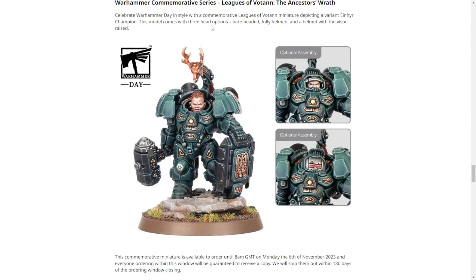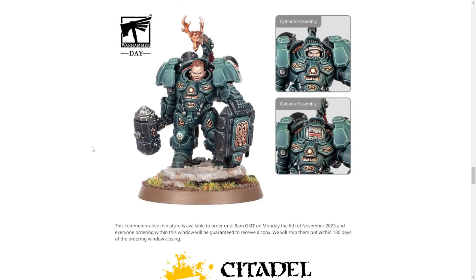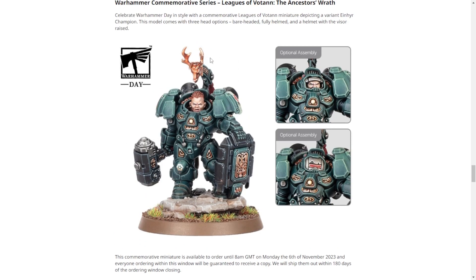Then we have the Warhammer Commemorative Series — the new commemorative is a pretty sweet-looking Votann. It has the shield down, a huge hammer, just in kind of a resting position. I like it. The only thing I don't like is this little stag head up here. We all know I don't like dwarves in general, but this is one of the good sculpts.